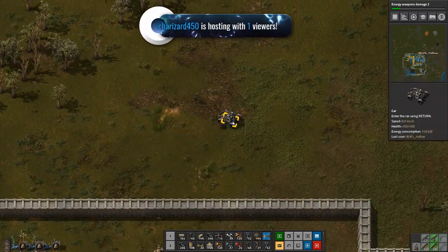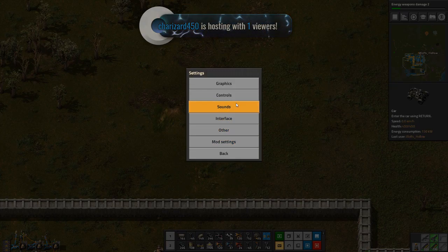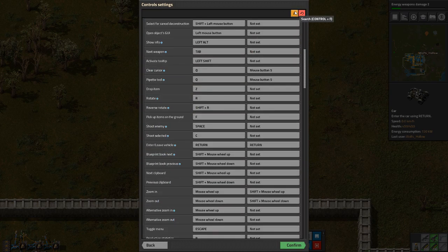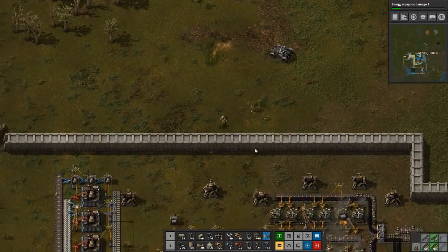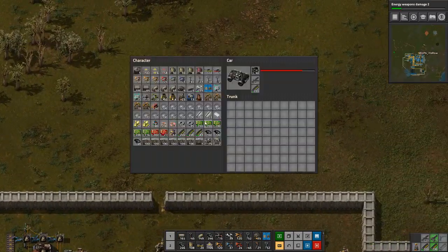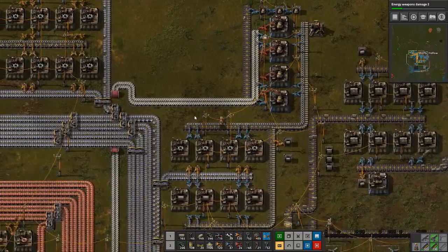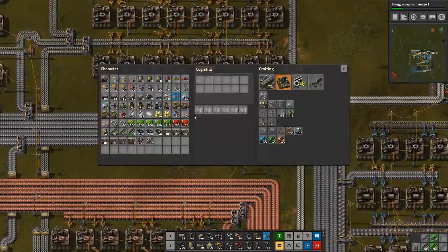Hello? Why is that not working now? How did I change it? Charizard, thank you for the host, I appreciate it. I changed the 'enter vehicle' key yesterday — apparently they changed keypad enter into return for some reason. I'm going to fill up my car real quick because there's no reason not to.